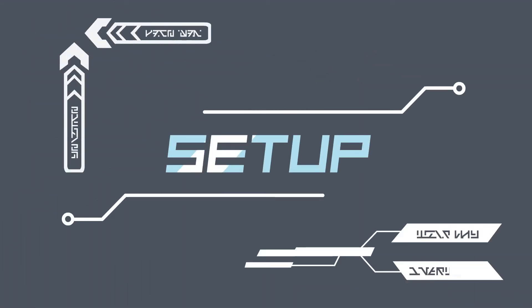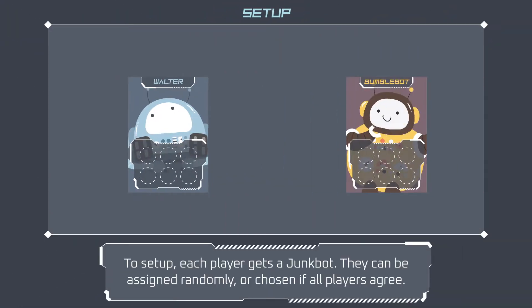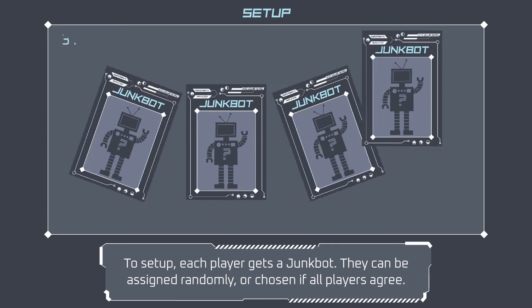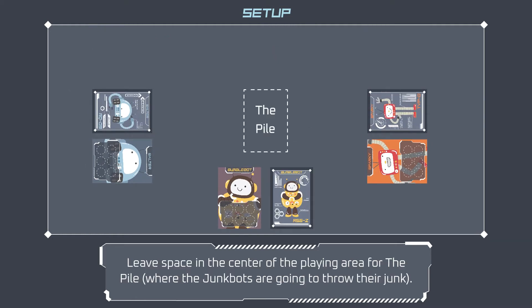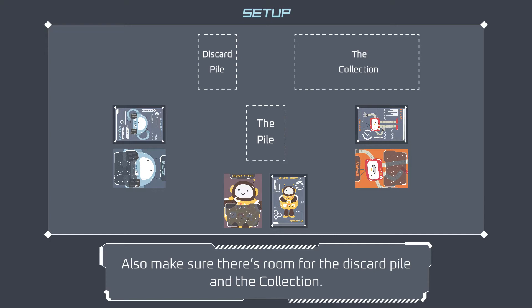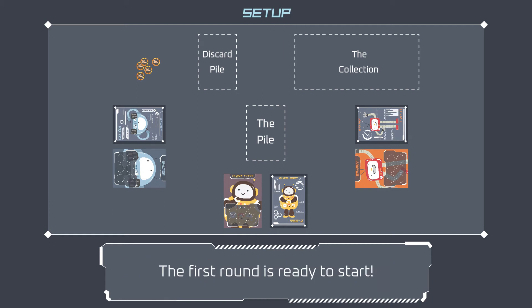The first lucky robot to earn six victory credits is crowned the winner. To set up, each player gets a junk bot — they can be assigned randomly or chosen if all players agree. Each player places their junk bot card and its associated 12-card junk deck in front of them. Leave space in the center for the pile, the discard pile, and the collection. Put the victory credits where all players can reach them, and place any unused cards back in the box.